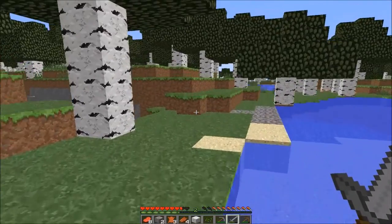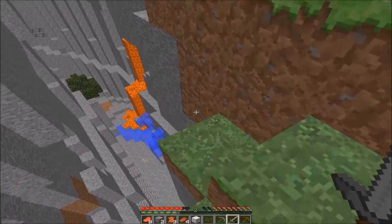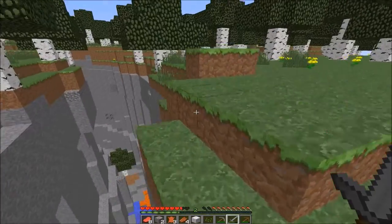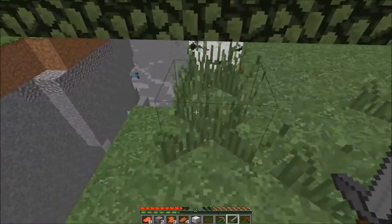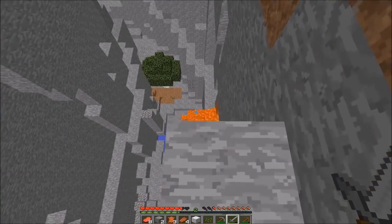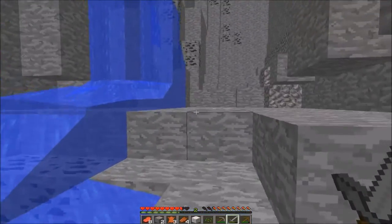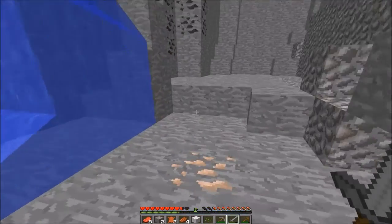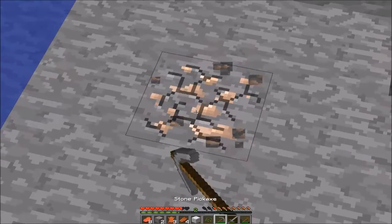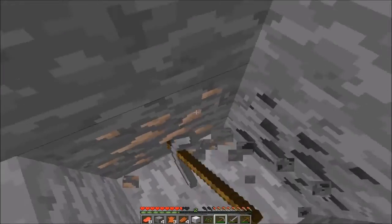Alright, let's go. Oh — a ravine! Oh jeez. I'm going to try to land in that water — this could be the most risky thing. Alright, we can go on. Not bad — we can get quite a bit of resources there. Alright, so we're going to get this. Ooh, some coal.